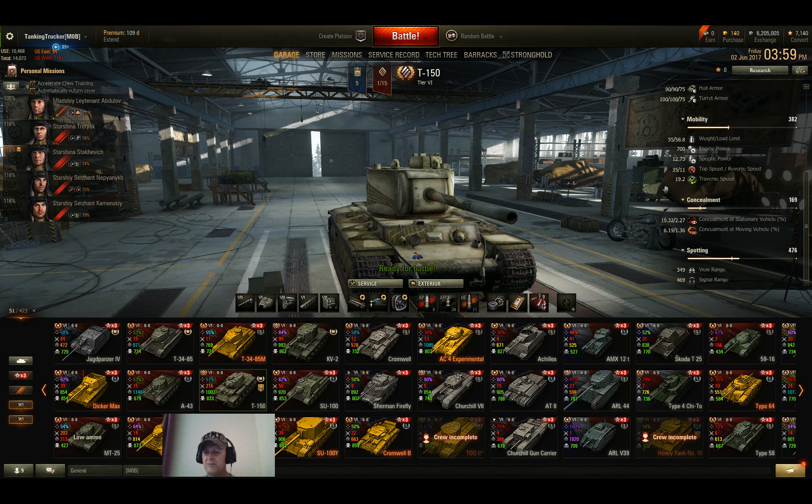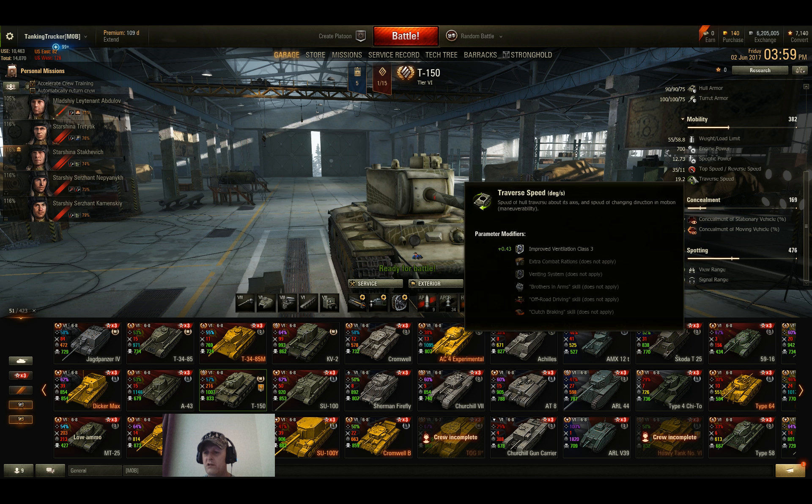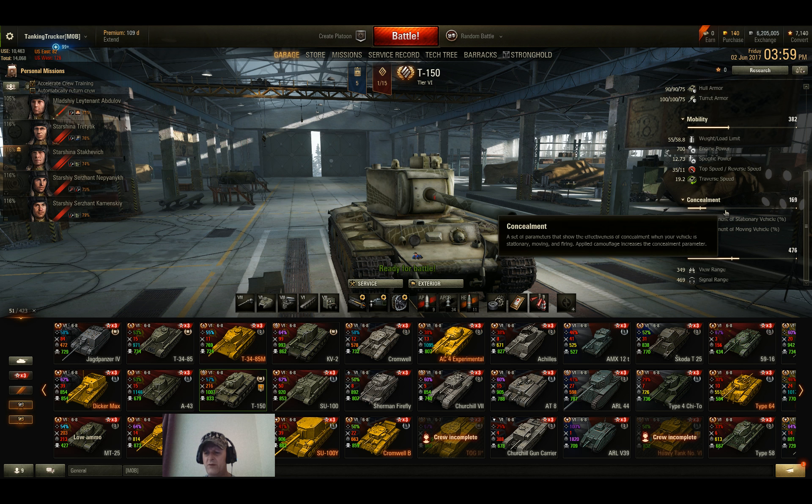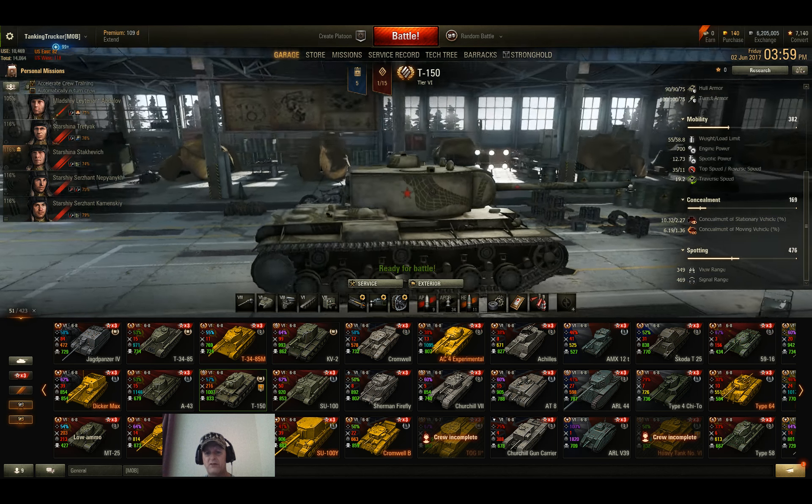Top speed is 35 km/h forward and 11 in reverse. Specific power-to-weight is 12.73, so it's all right. You'll get up to 35 but hit a hill and it's going to slow you down pretty badly. Concealment is only 10.32, but obviously it is a heavy tank with a pretty large footprint — it sticks out like a sore thumb.